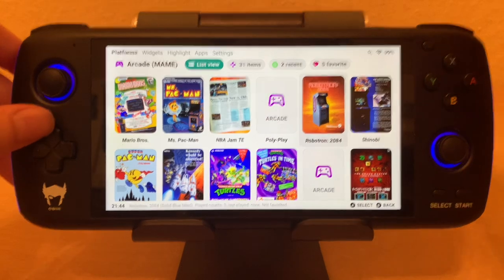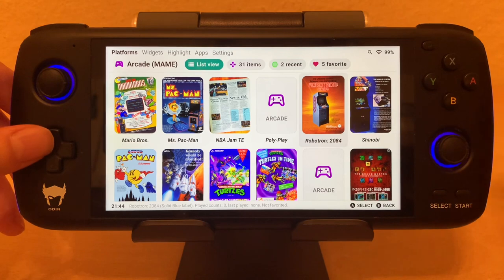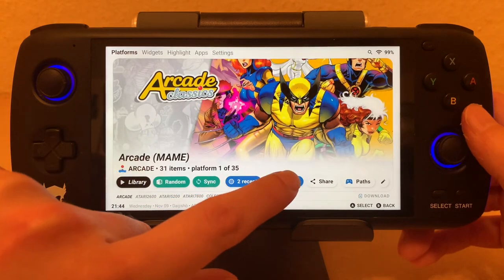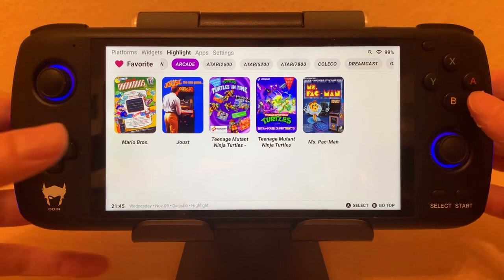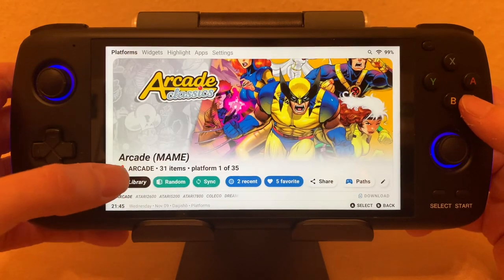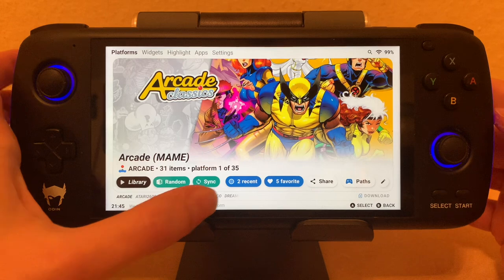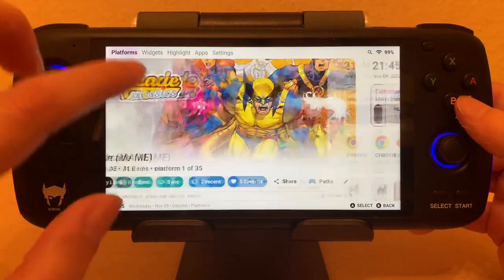I was initially annoyed because I wanted a list view with my favorites, but you can just hit favorite here. There you go — all your favorites. So you can basically choose to browse by platform, see your entire library on the device, just your favorites, or even just your recent games.